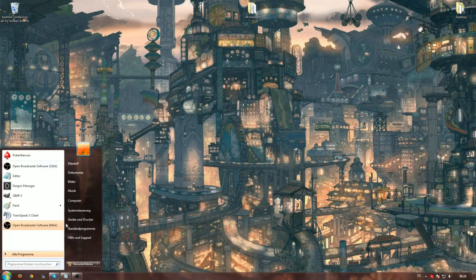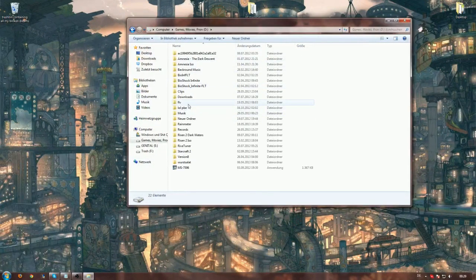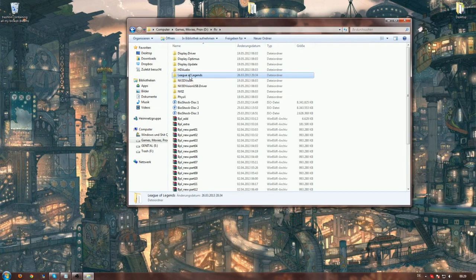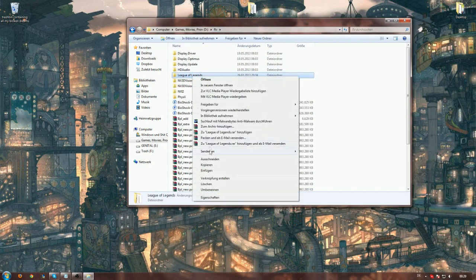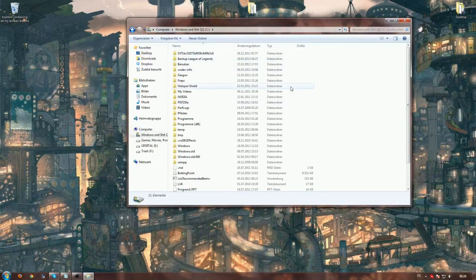First off, before we start at all, we want to back up our League of Legends. If something goes wrong, which can always happen, you don't have to re-download the League of Legends folder, which is really super annoying as it takes ages to patch. Anyway, just move to your League of Legends folder where you have saved it, right click on the entire folder, copy and paste to another location.